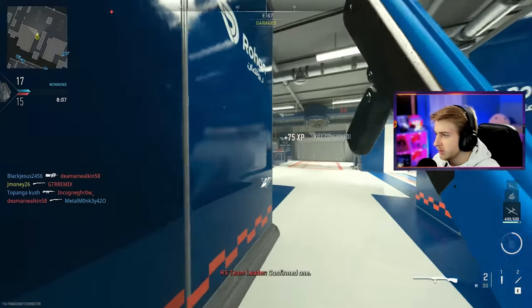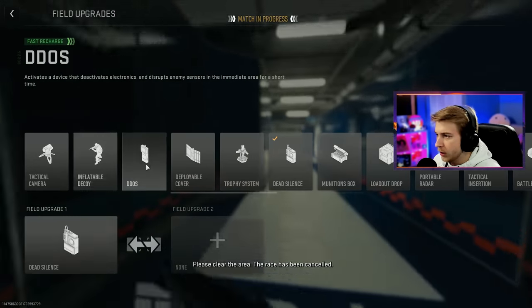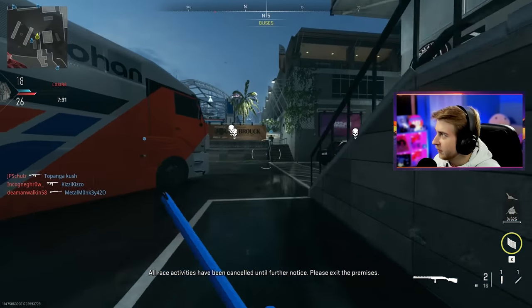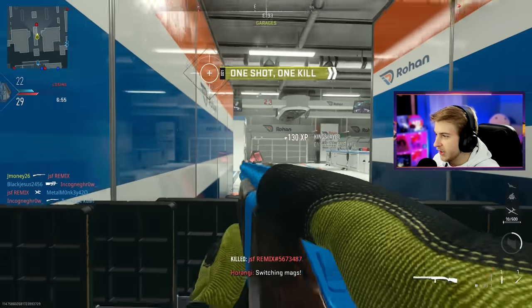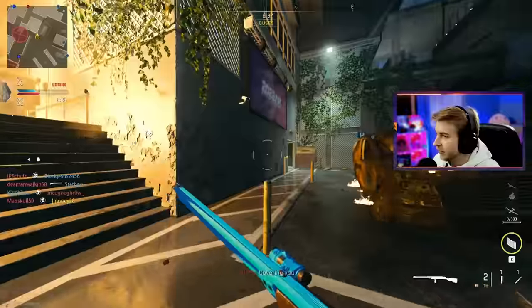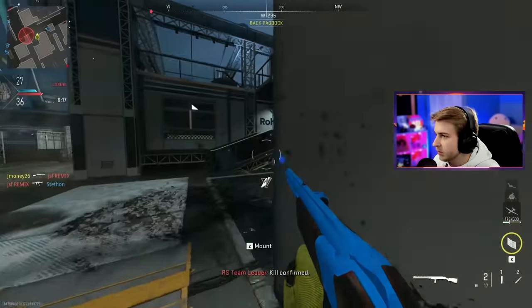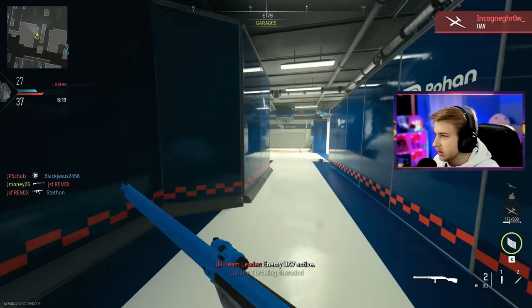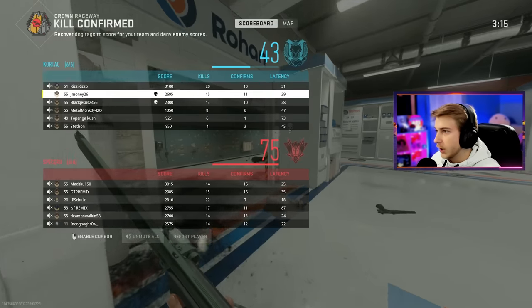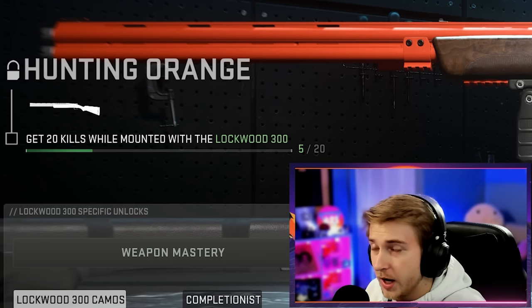Actually let's not celebrate yet - now we need to get mounted kills with this Lockwood 300, 20 of them. Oh wait there's one - this might be a little easier than I thought. I say that after getting one progress towards all 20. I think it might be smart to throw on the deployable cover so I can just mount wherever I want - I can throw that down and just sit in a corner. There we go, there's another one. I think the other ones might be worse.